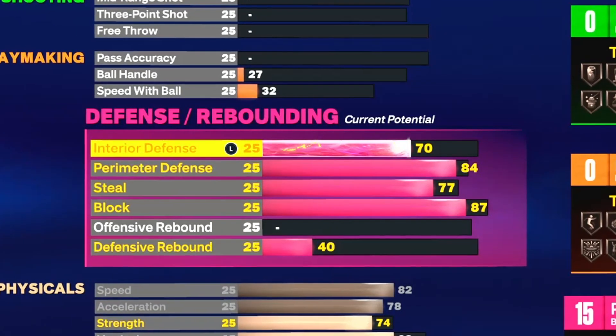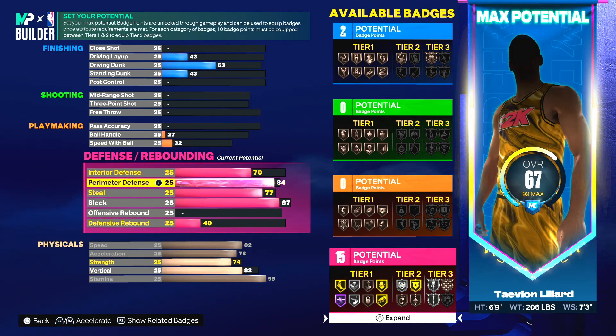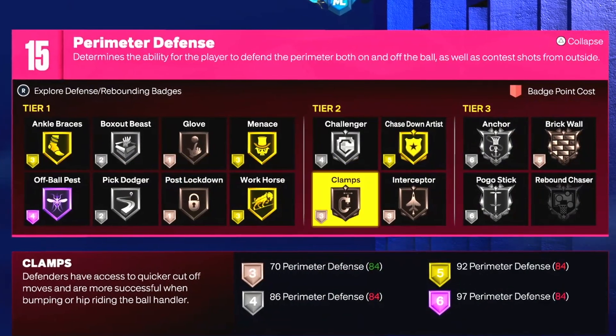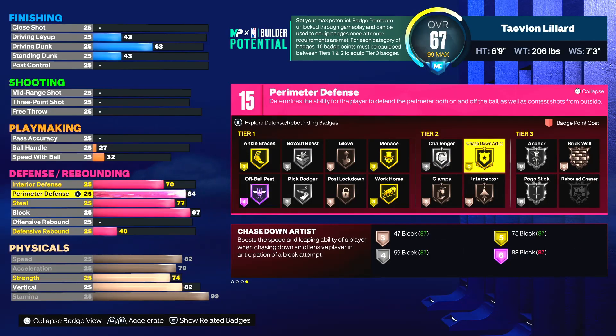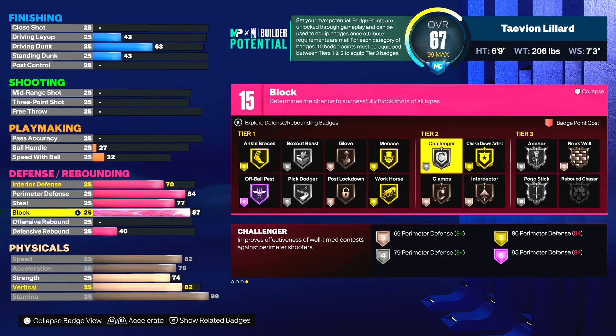This build actually has great defense. With 84 perimeter defense you get clamps and all the tier-2 badges — clamps, challenger, all the good badges. If you want higher clamps go ahead, but bronze clamps is just fine. You can still steal the ball easily. The 87 block is so important this game — if you get beat, just press triangle and block the ball.